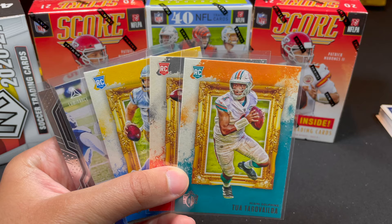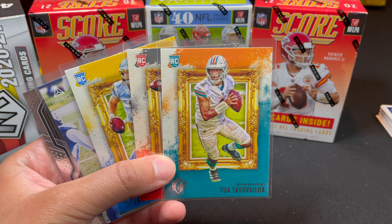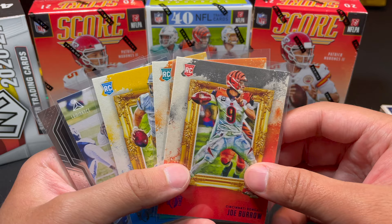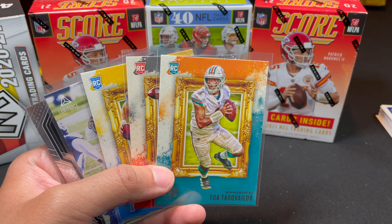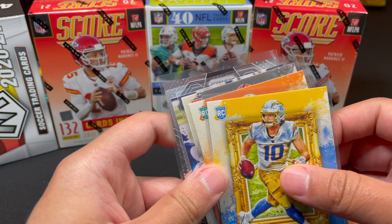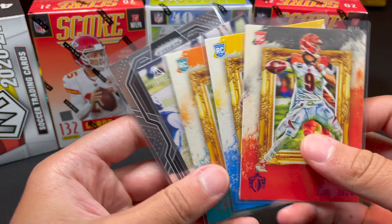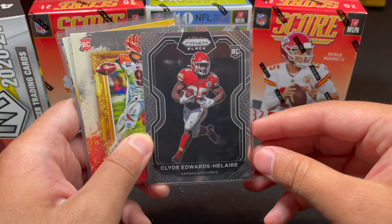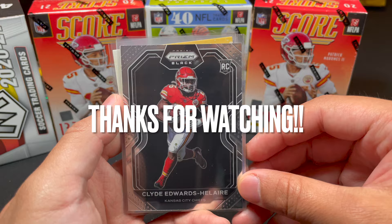Let us know in the comments how we did and what you guys want to see. Give us a like and subscribe — we're hoping to do Restock Fridays every week as long as Walmart keeps restocking. Walmart has been our savior since we can pay MSRP rather than resale premiums. Overall, we hit big on these blasters — feels like you're pretty much guaranteed something good with all the rookies. The Prism Black Clyde Edwards-Helaire was the favorite pull of the whole session.